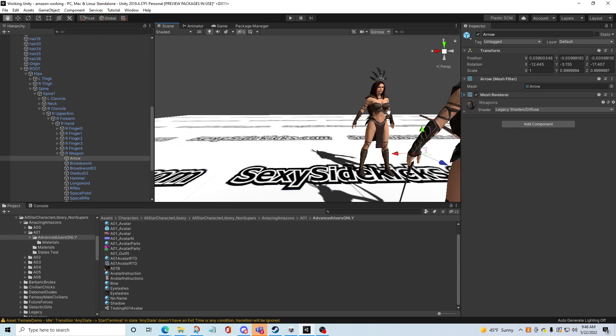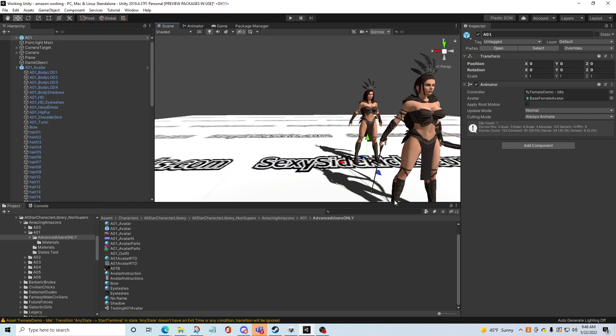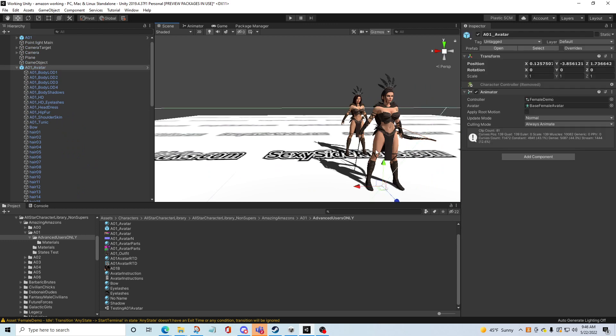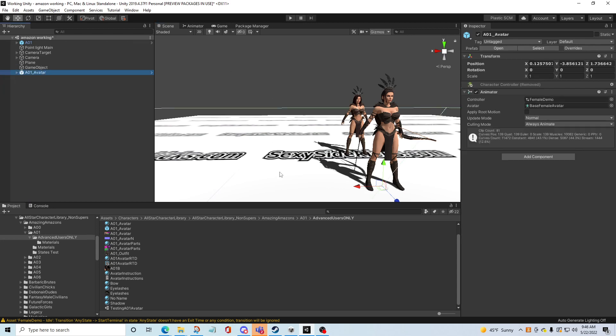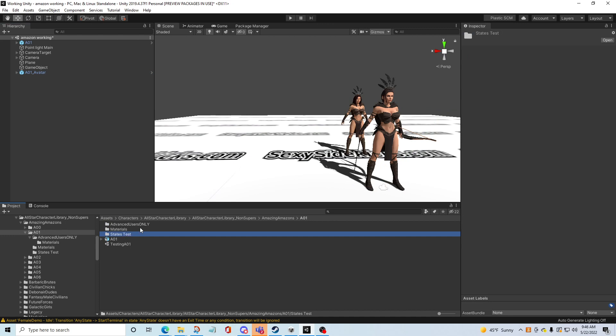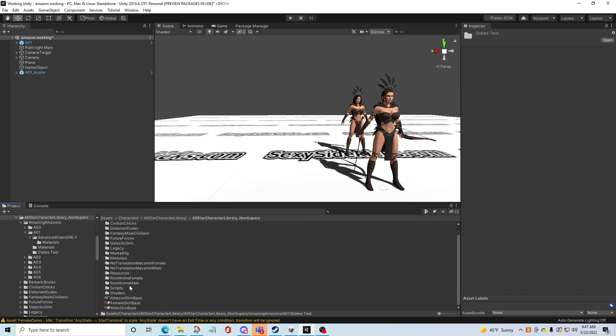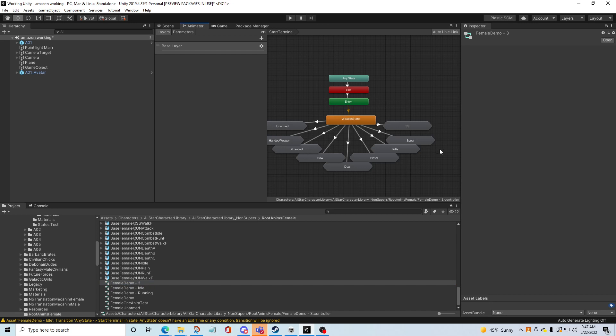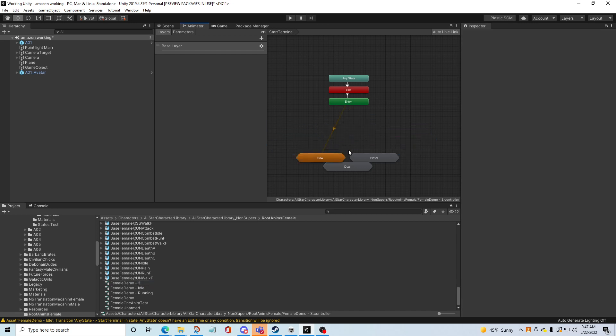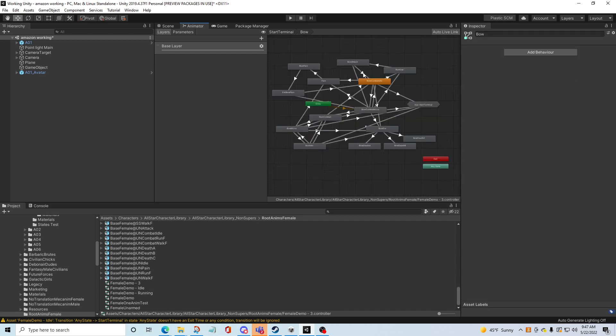So she's at zero and what animator does she have? Email demo. So what we're going to say is - root anim - I'm going to call this one three. And we said bow. Bow. And it was bow.